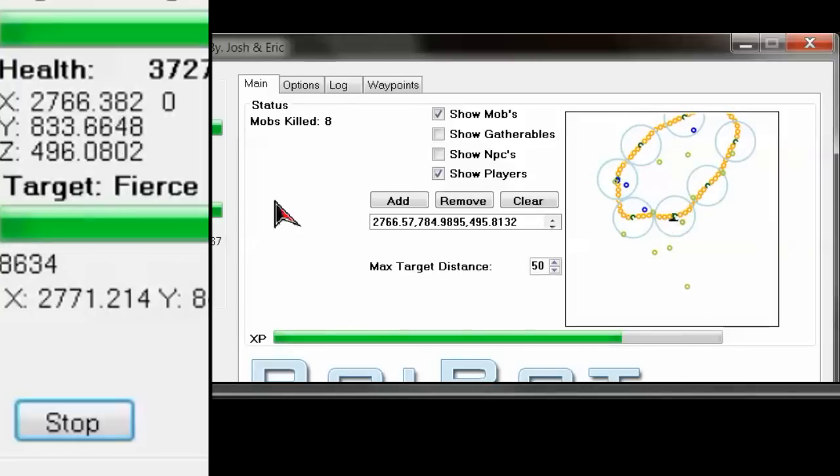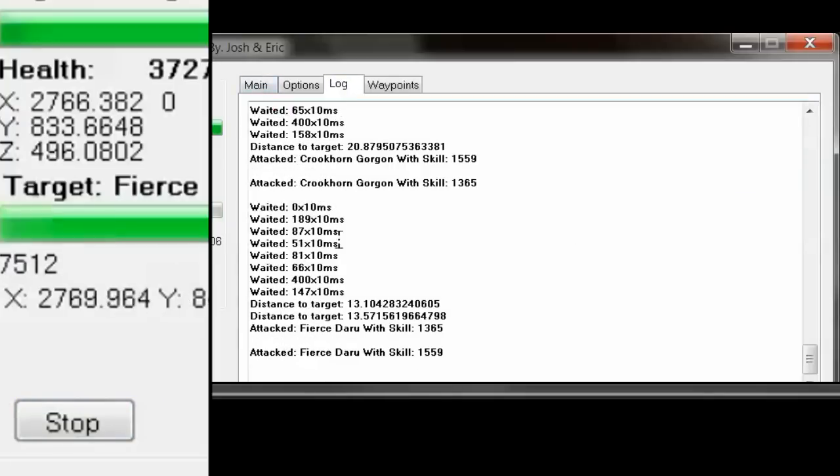And you can see the bot's going. It's targeted something and started attacking. It distances itself and attacked with these two skills.